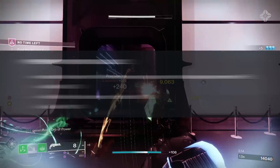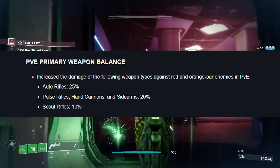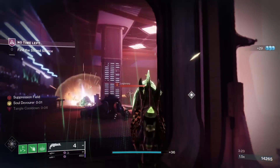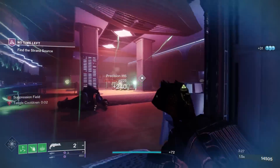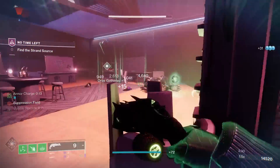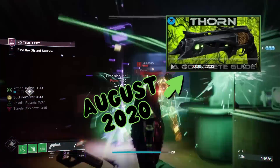But all hand cannons did just see a 20% damage boost versus red bar major tier enemies in PvE. Is this change going to cause Thorn to have a meteoric rise in usage rate? Probably not, but what it does do is give me a good reason to have another look at Thorn and test out how it's performing in the current PvP and PvE sandboxes. Since the last time I really dug into Thorn's numbers, it still had a 150 RPM fire rate. So let's hop in.